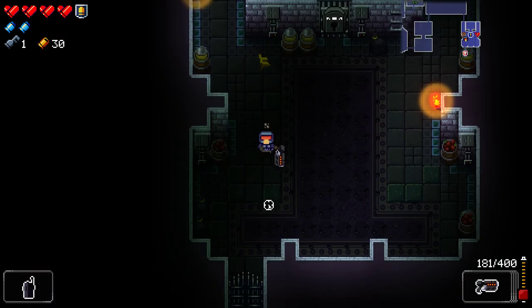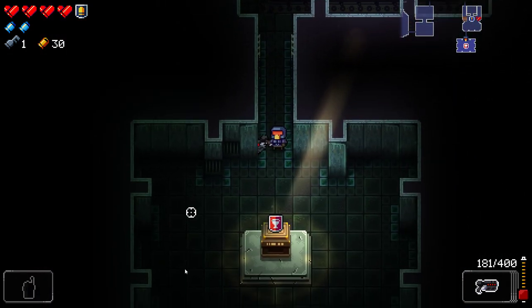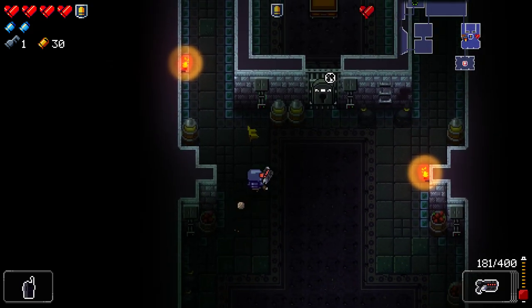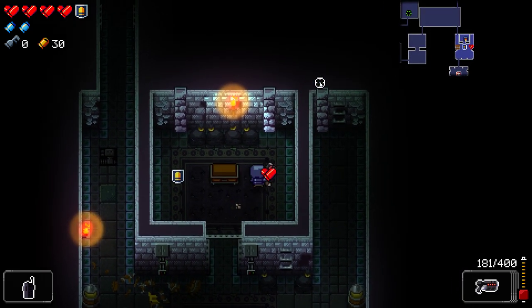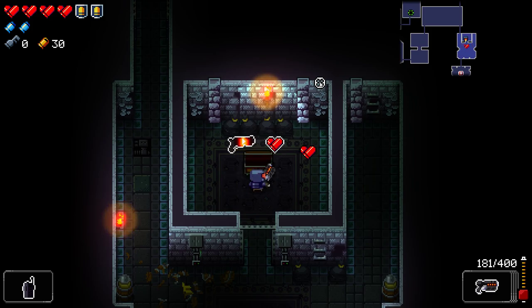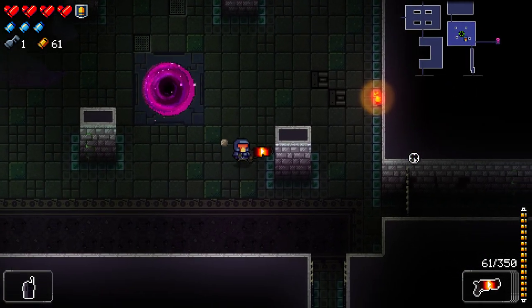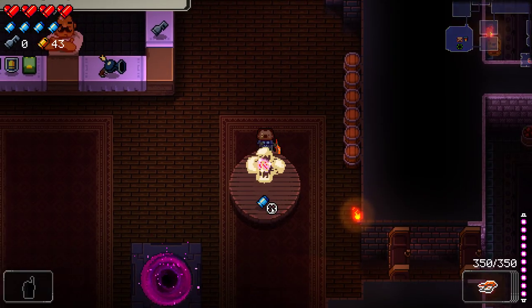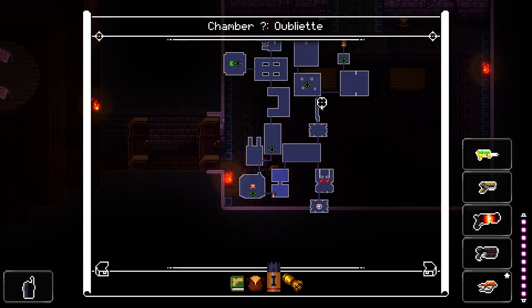Once you get to the second floor you'll find a room that has a piece of armor in it. Do not take this at the time — you need to keep this piece of armor through the second level until you get to that altar. If you take it now you run the risk of taking damage and losing it. I would load up on blanks so you don't take any damage once you get the crest.